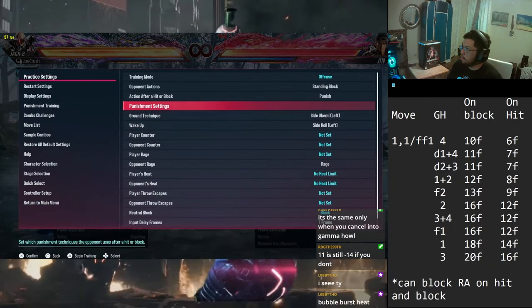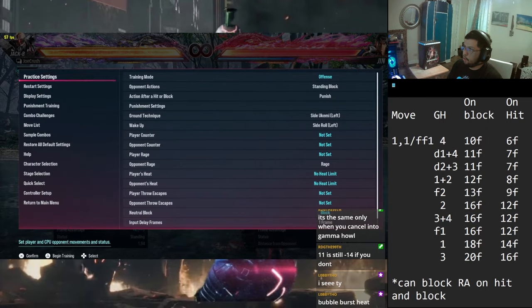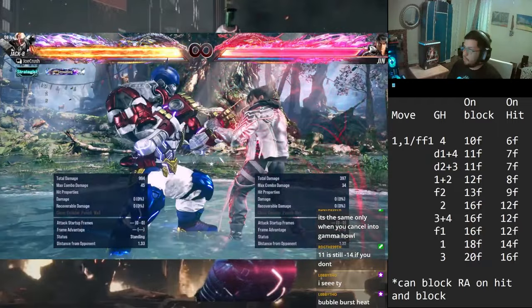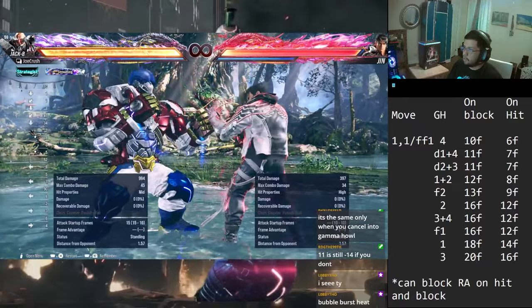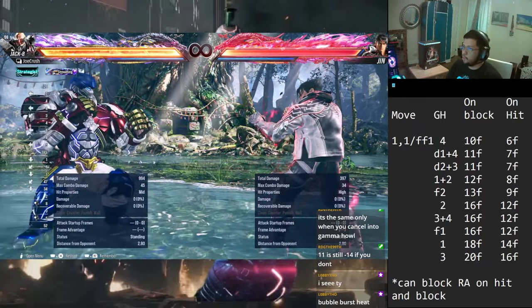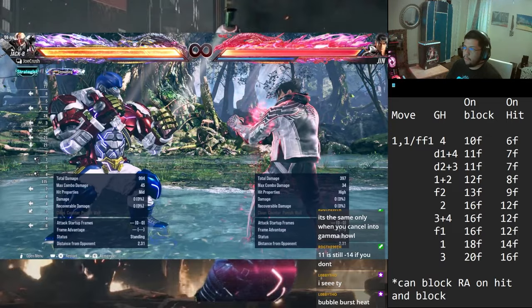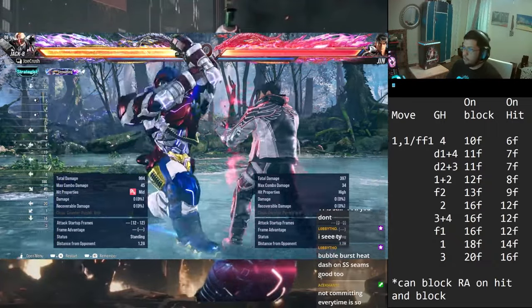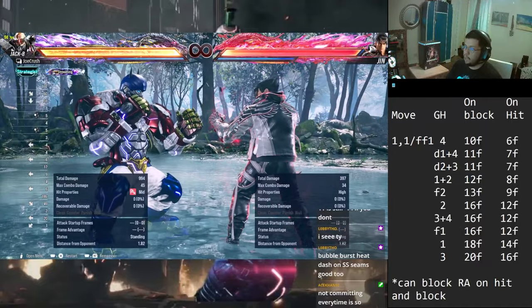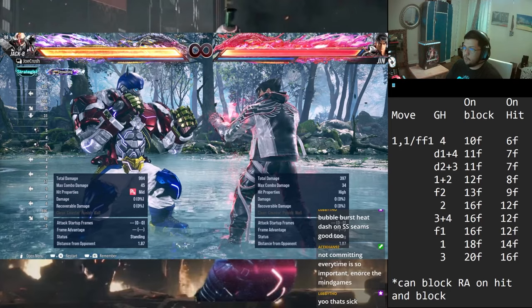1,1 and 4,4,1 are really the only ones to do this. If he tries to jab you out, you can block it in time. Not only that, you can actually recover and crouch, so you can completely return to neutral and do whatever you want - block, duck. Even better, one of the best option selects people like to do against Gamma Howl is a down jab, and one of my favorite reasons to use 1,1 or 4,4,1 is that you can actually low parry down jabs out of them. The offense you can apply from this right now is insane - it's definitely the top tier Gamma Howl stance transition.